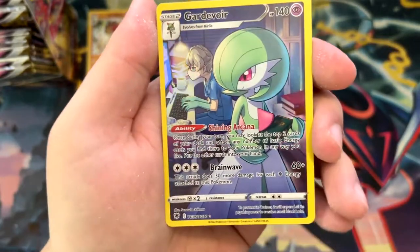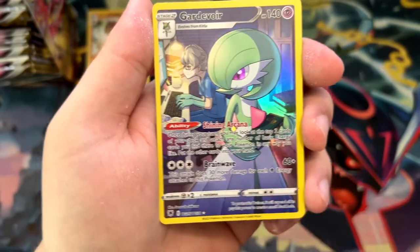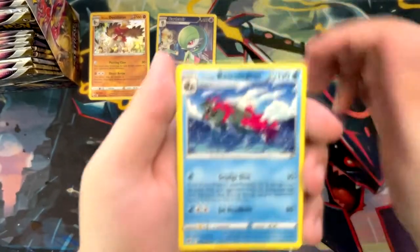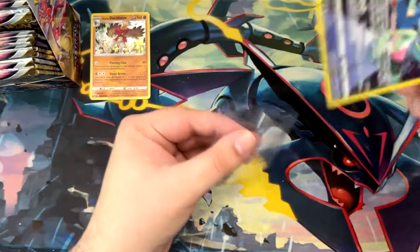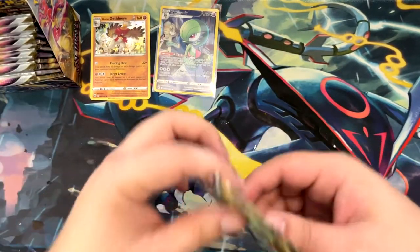Heracross. Nice, we've got one of the Trainer Gallery cards. The centering is awful, but this is really cool. And I already have this in Japanese, but I love Gardevoir. This is probably going to end up in my Gardevoir collection anyways. Can I get a sleeve for the Gardevoir and move it on?